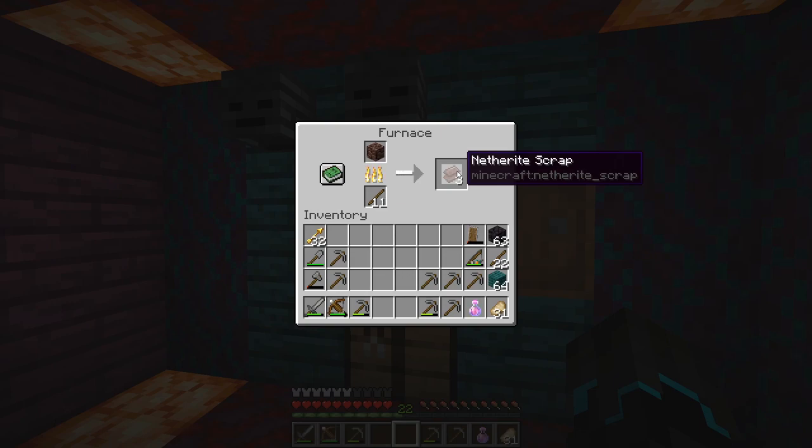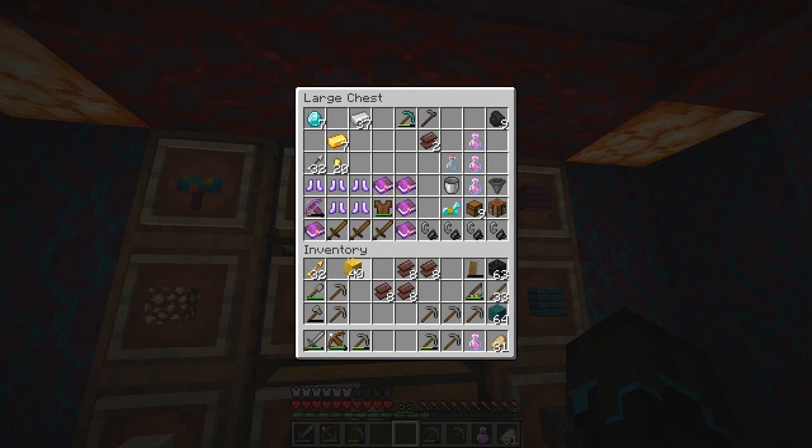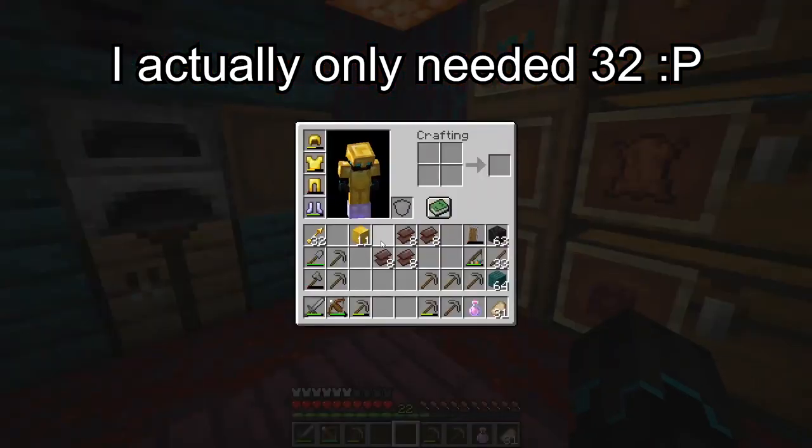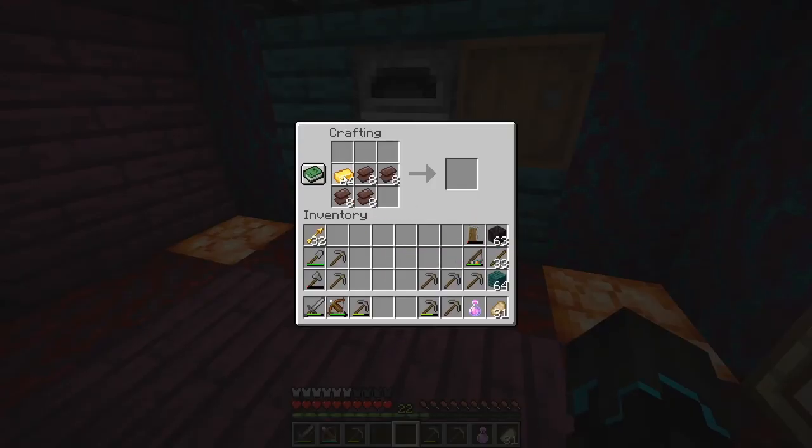So that's what will be next — that's gonna be diamonds. We have 32 ancient debris total. We need a stack of gold — not sure how much this is, but we need a stack of gold. Boom, right there — need a stack of gold. This is a big moment right here.